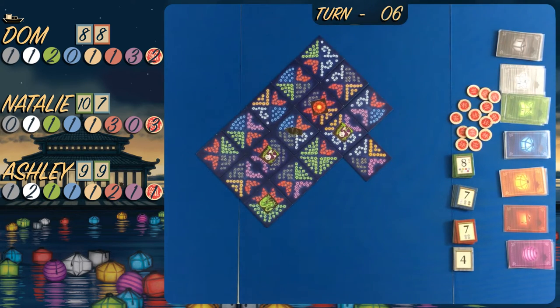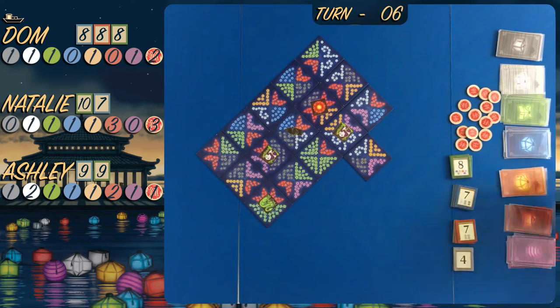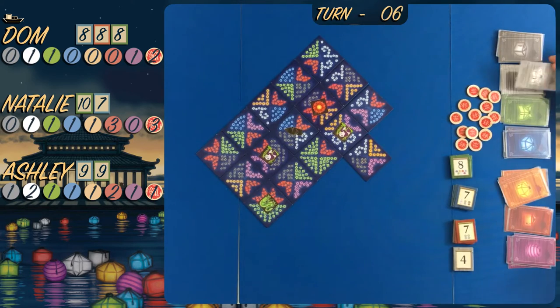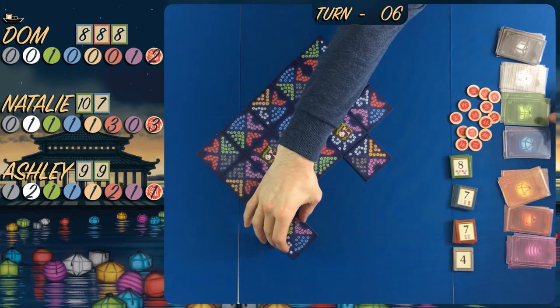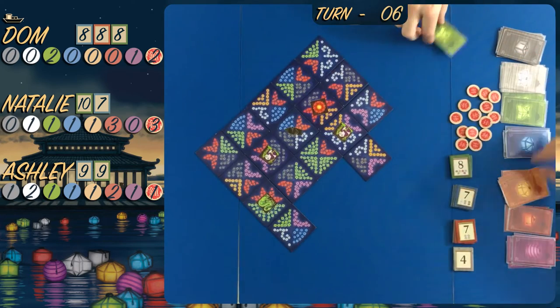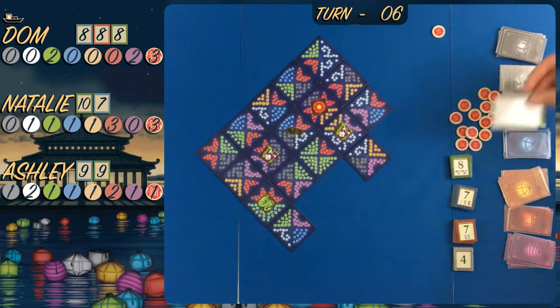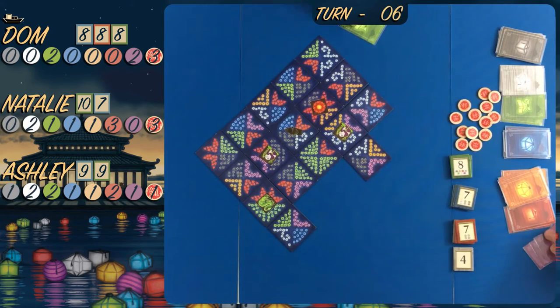Next turn Natalie won't be able to go for the eight unless Dom gives her a black or purple. Oh wait, Dom's already taken it - so that's not too bad. The points stagger depending on how many players are playing; the more players, the higher the numbers. The green tile starts at 10, then double nine, double eight, double seven, then six, five. With a single nine, there are hardly any purples left.